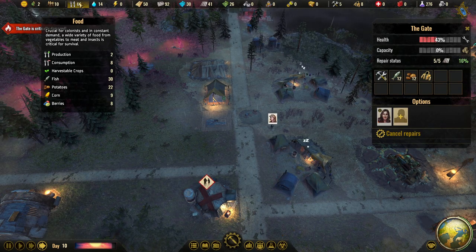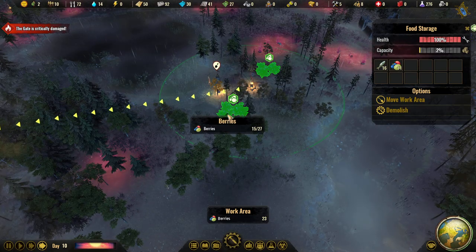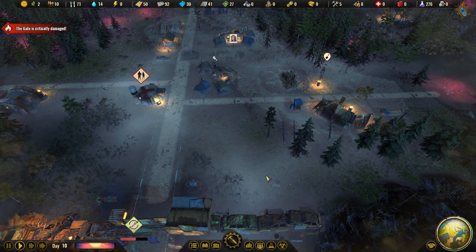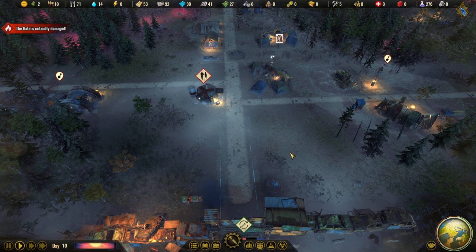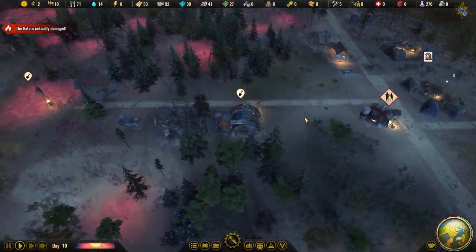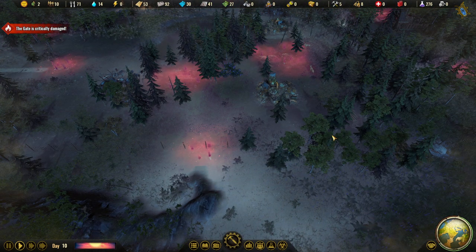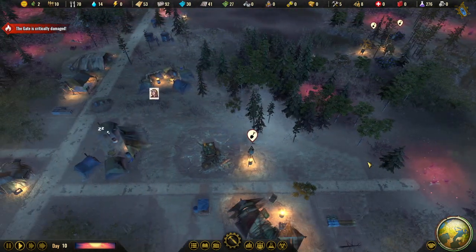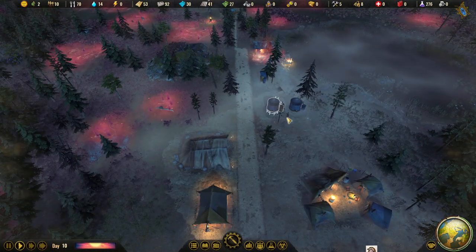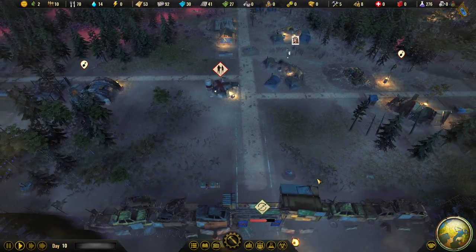The food is actually going up a little bit — we got some berries coming in. I think it's a good place to cut the video here. We've been attacked twice and sorted both out. We lost one colonist eaten by a sandworm — which we then killed with our specialists. Then one more suddenly died during construction, probably in some kind of accident. Let's continue in the next episode tomorrow.